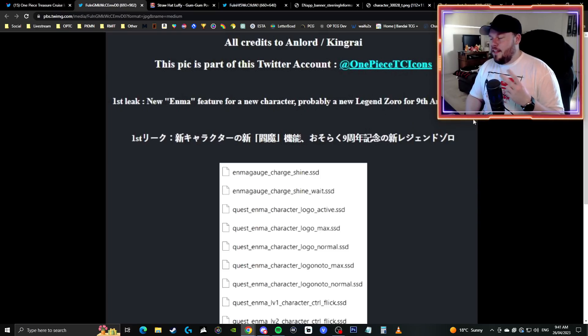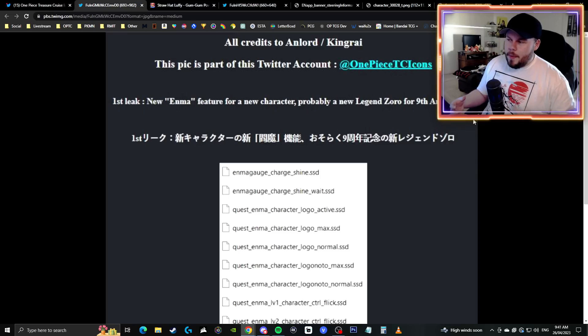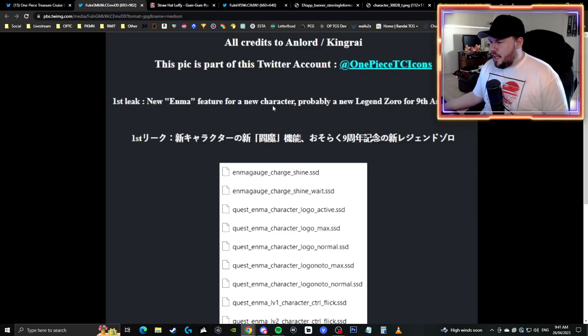There are only two characters that an Enma-related effect could be referring to: Zoro or Odin. Considering what we are expecting for the anniversary and the fact that the pre-anniversary bait is Jack, I feel like it's all but confirmed that it's going to be a new Zoro character, especially considering Zoro and Enma are a big focus in the recent anime episodes. So it makes a lot of sense.